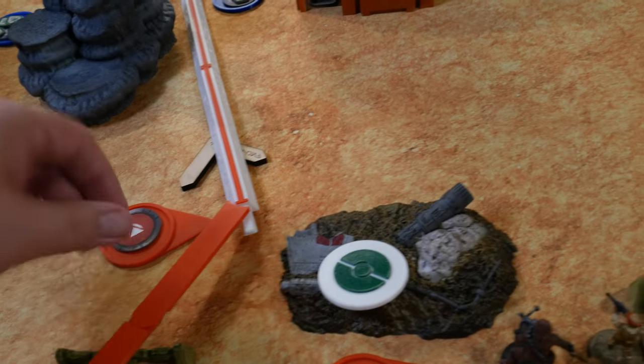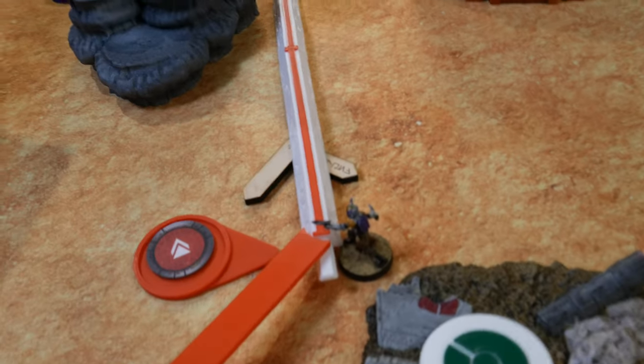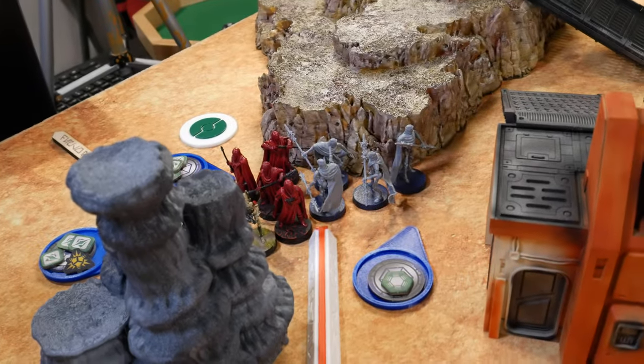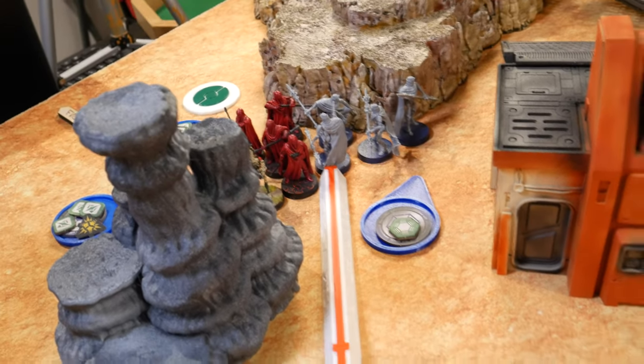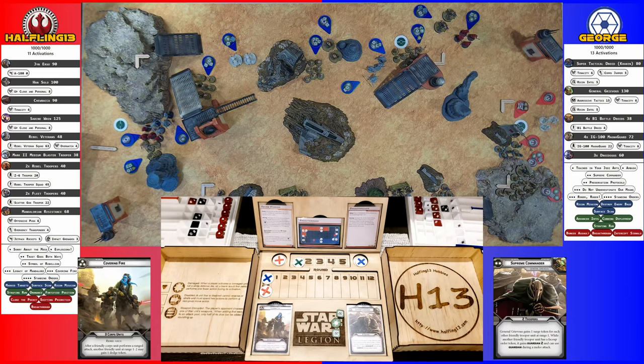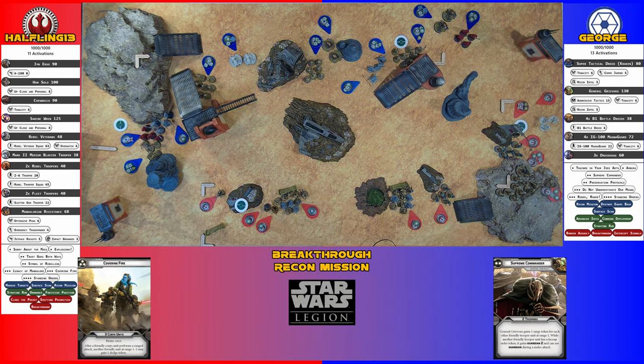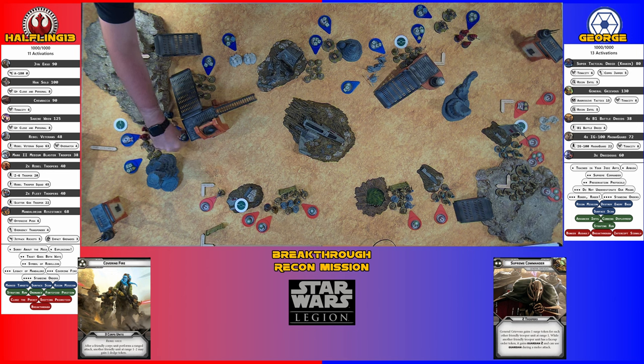The last unit is Sabine. She deploys with a regular move up into position, just at the edge of range two of both MagnaGuard units. She then Gunslingers both MagnaGuard units — two hits on the Royal MagnaGuard, one dodged and one taken; two hits on the Gray MagnaGuard, one dodged and one taken. Both are suppressed and Sabine gains two Dodge tokens.